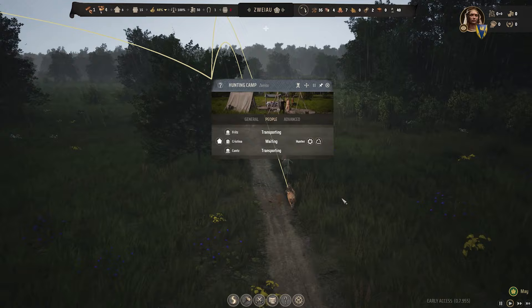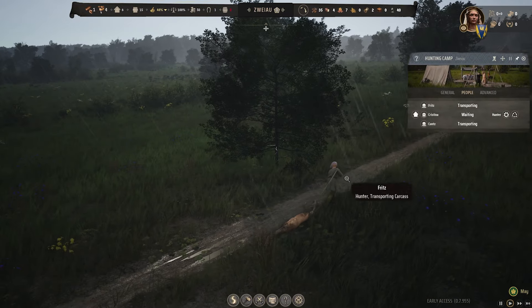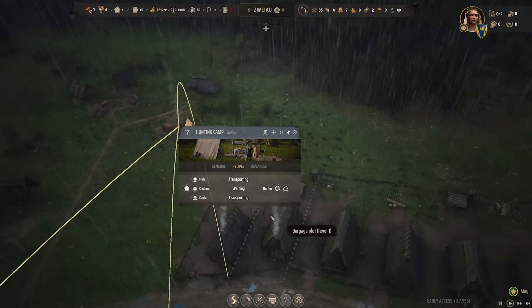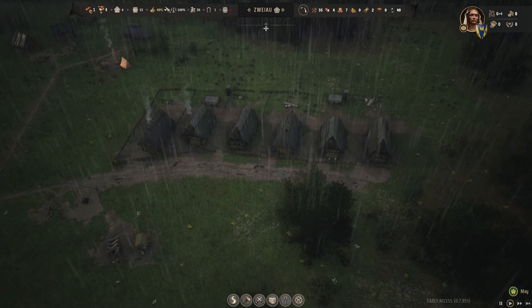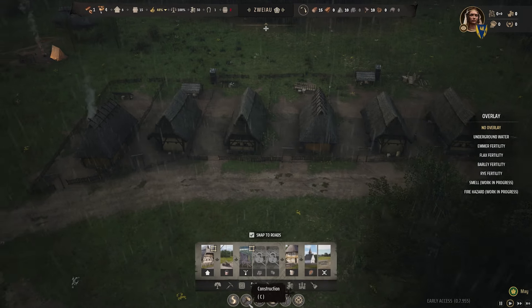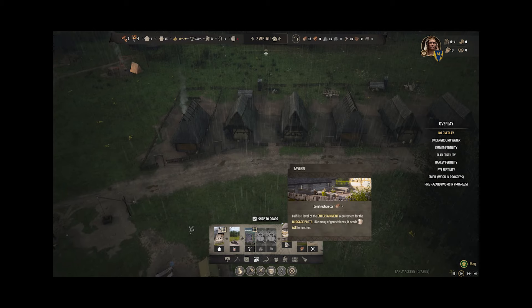They have gone hunting far. They got one! Good job. Who are you? Fritz, you are getting a promotion, buddy. We're going to have all the deer, and then we're going to be happy, and the people are going to join us, and then we can start wars. Actually, no — we're supposed to be a trade empire. That's what Lexi wants us to do.